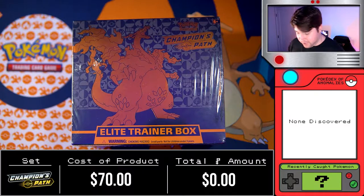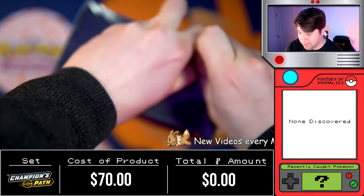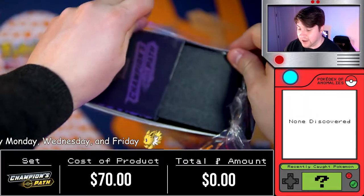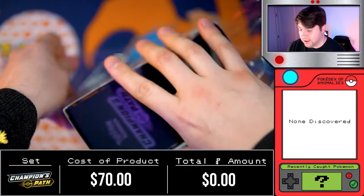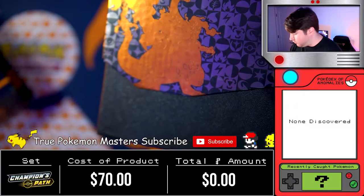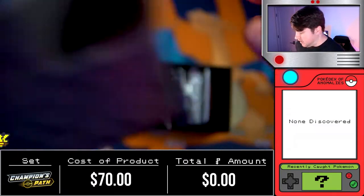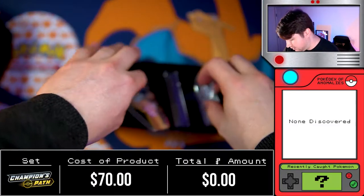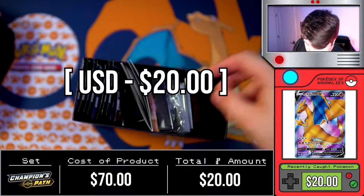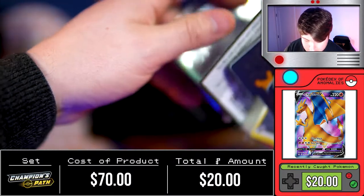Let's go ahead and open up this Champion's Path box. You guys know the drill — I've opened quite a few of these on the channel. If you haven't seen those, go watch the other Champion's Path videos I've done; I did a thorough run-through of what's inside. It comes with a player's guide, all the cards, and that fun stuff. But first, I want to show you guys we do get our promo Charizard, which is very cool. Let me clear all this out and go straight to the packs.